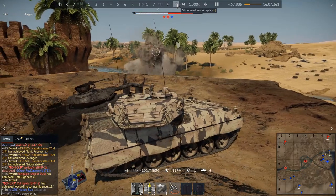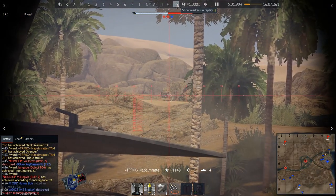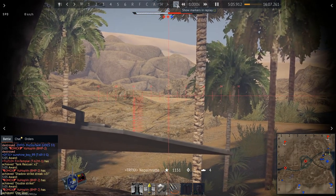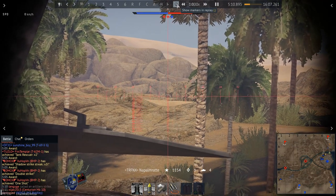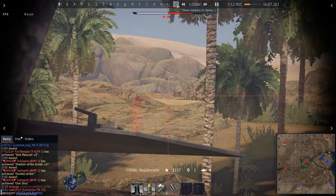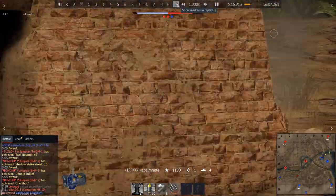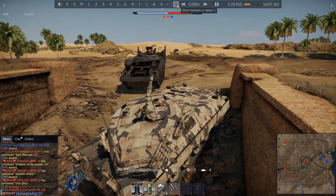The TAM 2 IP plays a bit more like a medium tank thanks to its mobility compared to other main battle tanks, and it has profited — as you can see — from hull break being replaced by overpressure. Watch how much damage I'll take in just the next few seconds that otherwise probably would have killed me.